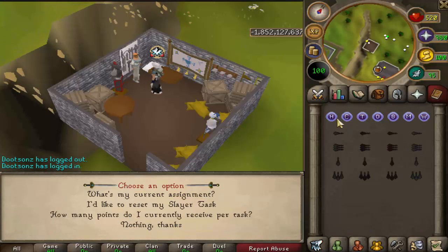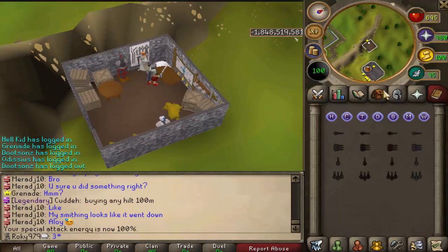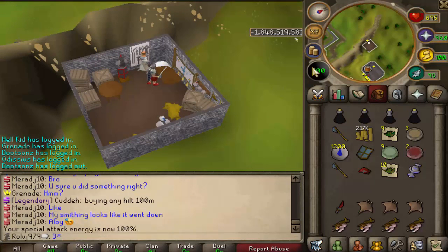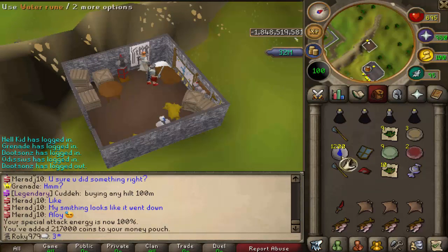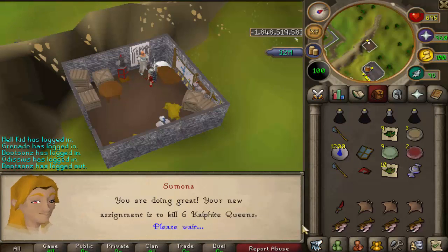Now I want to get 99 Slayer this episode, so we're gonna start doing some boss slayer. We got five slash bashes which are really easy and AFK-able. Finished up that task with nothing really special - 217k and a couple of alch balls. Still at 32 mil in the pouch.